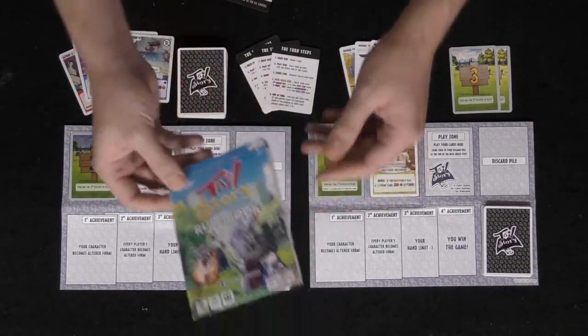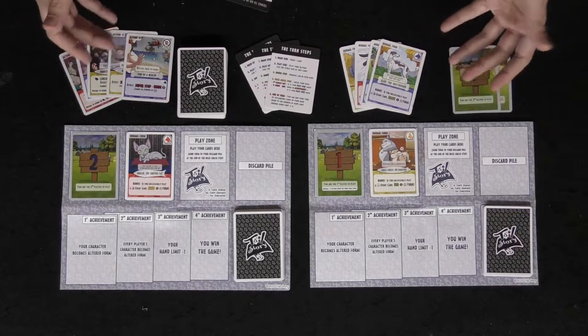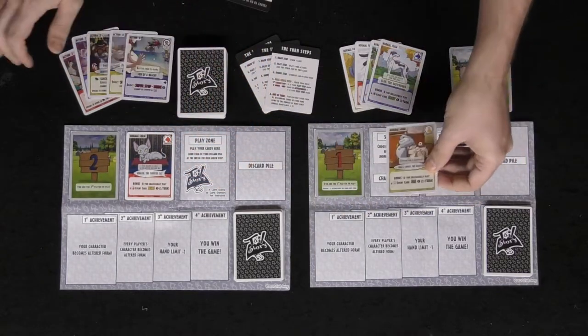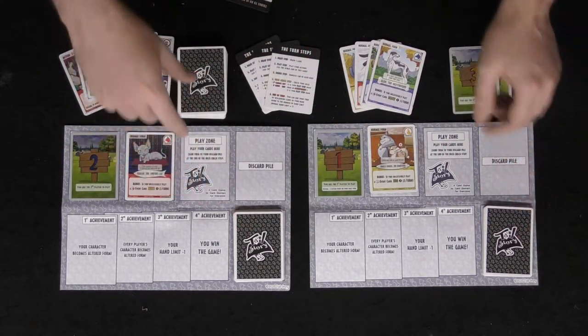This is Tale Story and this is a prototype copy, so it will probably look a little different when it's fully produced. Regardless, the cards are very beautiful and very shiny, which is pretty cool. Now, how it works is you're going to take 15 random cards from the play deck — this is the deck of cards totaling all of these here.